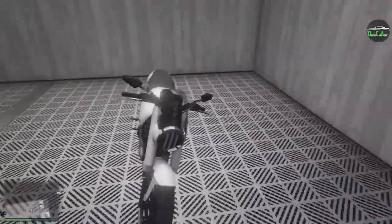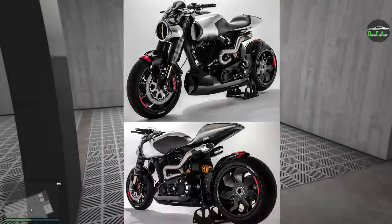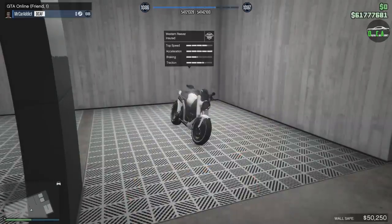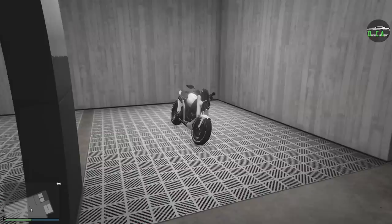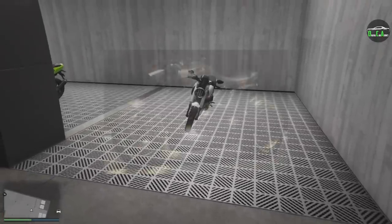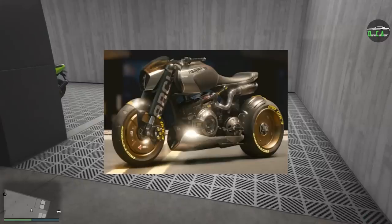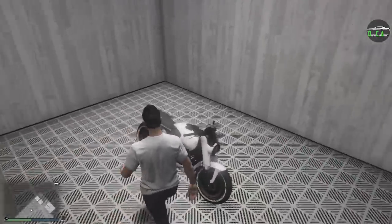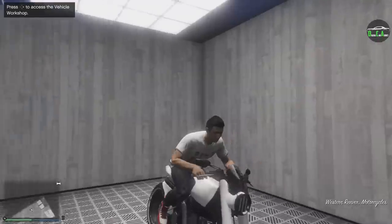Really good-looking bike. Definitely one of the better-looking ones. I think it looks better than the Shinobi, which was the other bike from this update. This bike is primarily based on the Arch 143, and the reason it's called the Reaver is because the Arch company that makes that motorcycle was partially founded by Keanu Reeves — Reeves, Reaver, you can see the connection. It's also partially based on the Arch Nazar from Cyberpunk 2077, which itself was based on the Arch 143.